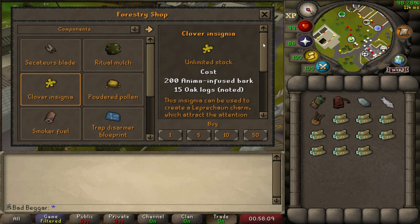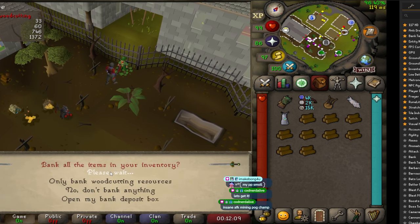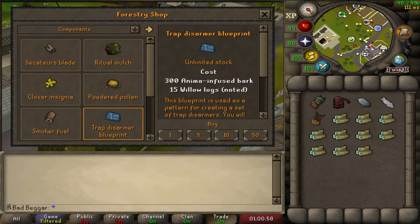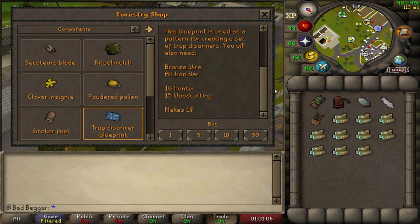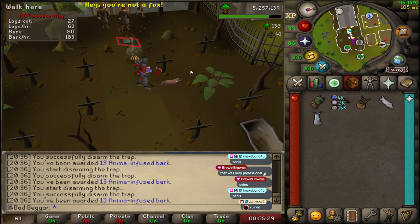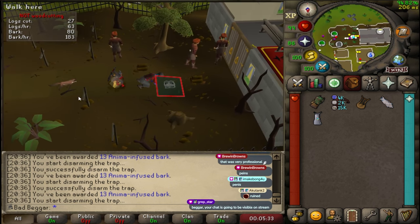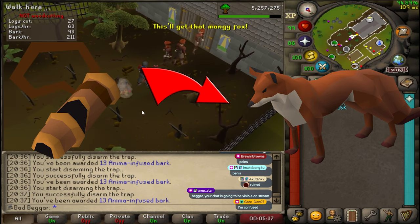Players that have Leprechaun Charms in their inventory or forestry kit will also be able to have the Leprechaun deposit any item, not just woodcutting resources. Purchase Trap Disarmor Blueprints and craft it by using the item with a bronze wire, an iron bar, and an anvil to produce Trap Disarmors. Trap Disarmors have a chance of spawning a Poacher event. Players must have this item in their inventory or forestry kit to have a chance to receive a Fox Whistle, which is an item used to transmog the Beaver Pet.